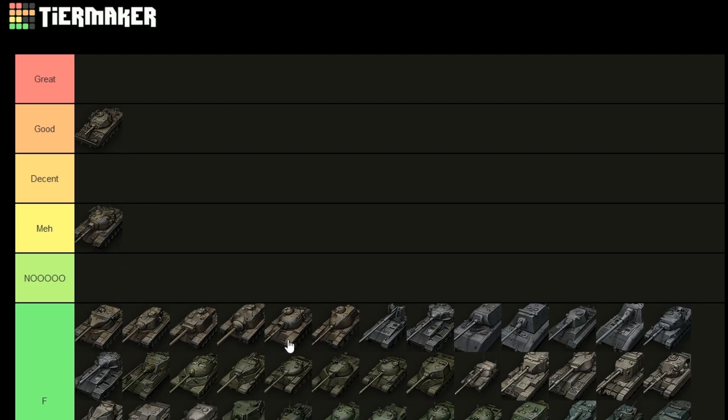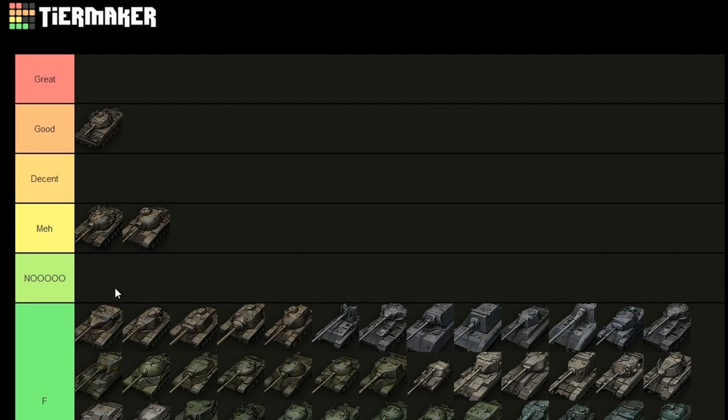Then we have the M48 and the M60 — both are two of the worst performing T10s in the game. They don't really have any outstanding characteristics; there are other medium tanks that are better at what they're doing. So I'm going to put them into 'meh' because they could be better — you can play them well, but there are just better options out there.